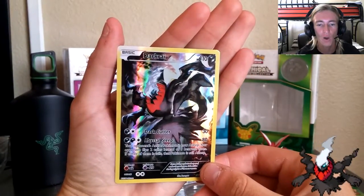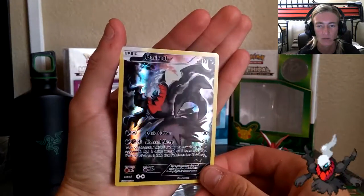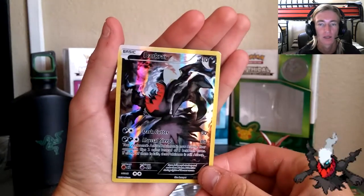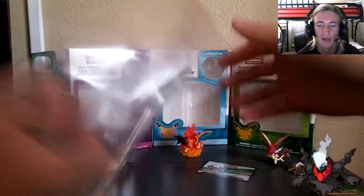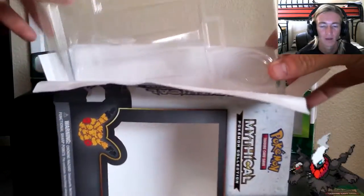And we've got the main man himself — Darkrai. Full art. Dark Cutter. Abyssal Sleep. 110 HP. Don't get too worried about the HP because the attacks themselves make up for it. Let's put this box back and do the last part of the video, which is opening the booster packs.